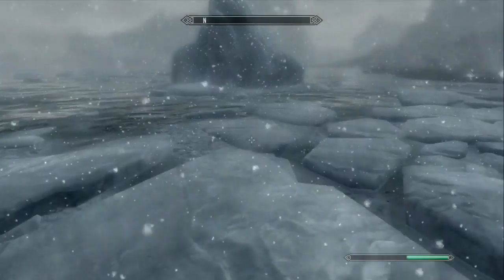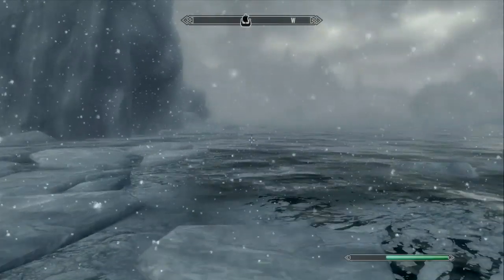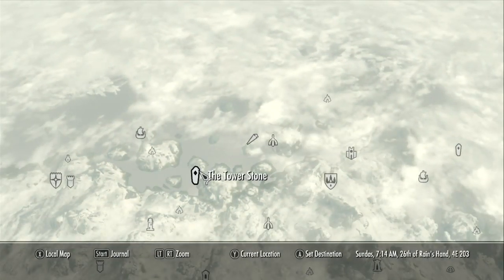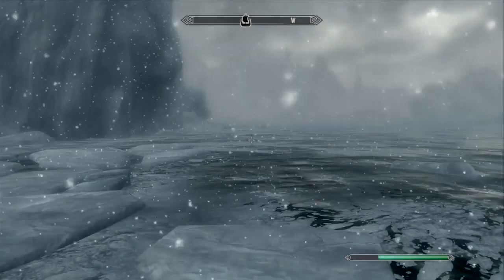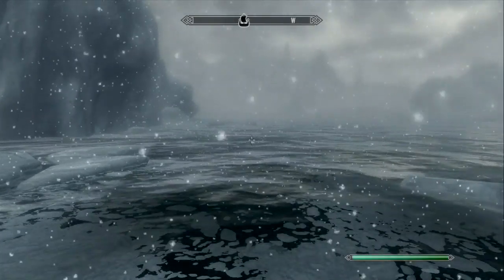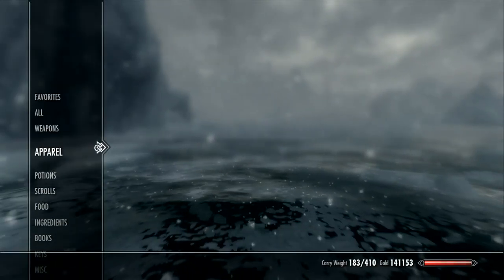Hey everybody, how's it going? Grovanna here. Welcome to another episode of Skyrim's Hidden Treasures. We're doing Pilgrim's Trench and I'll show you on the map where it is. From what I can tell from reading online, this place is actually underwater — it's a whole bunch of ships — and that's definitely a Skyrim's Hidden Treasure. So let's go check it out.